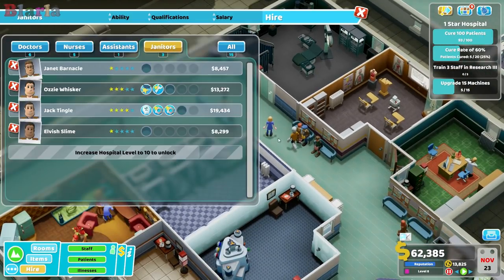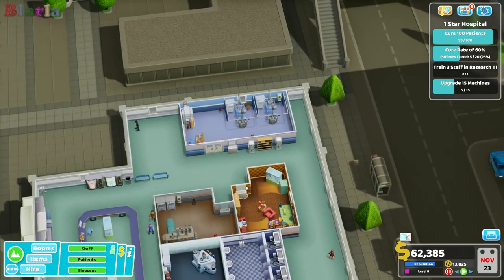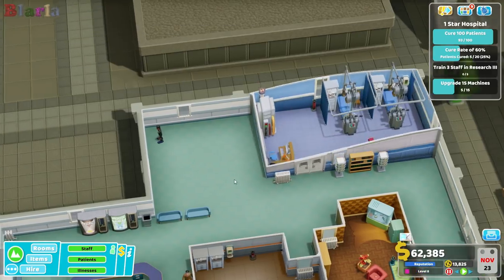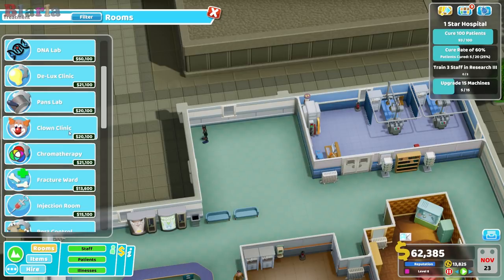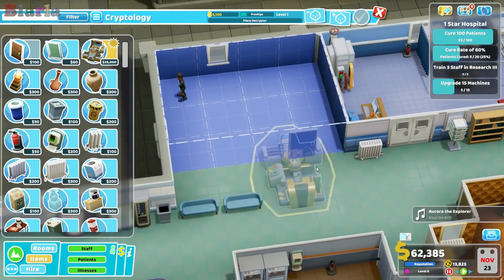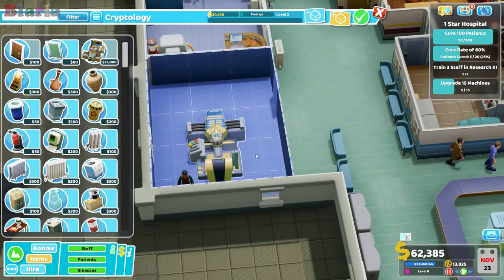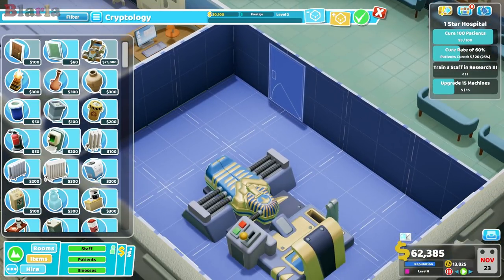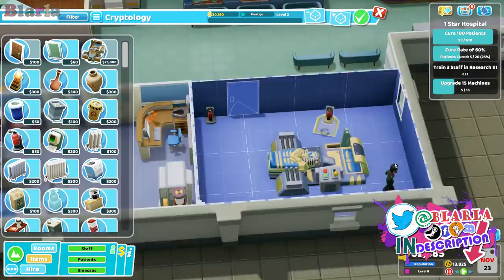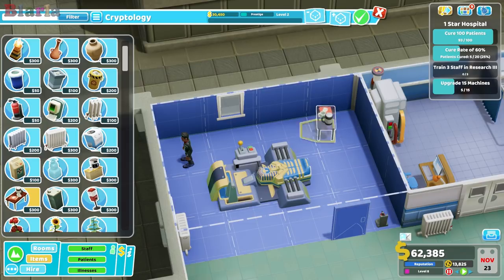We've got our nurse for surgery but we don't have a doctor. We're going to move the radiator and build the cryptology room as well - pop that there. I've just realized I've got the sound off in the game, I apologize - I'll dub in some music until I turn the game sound back on.